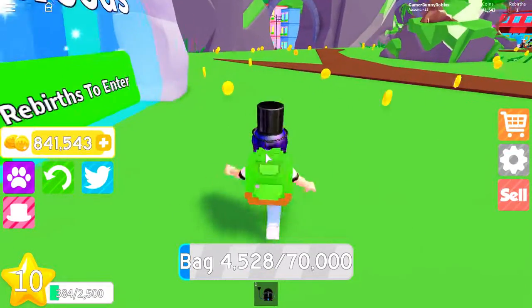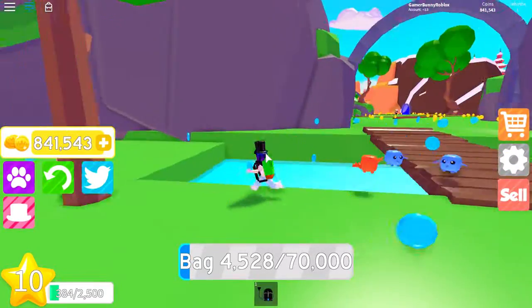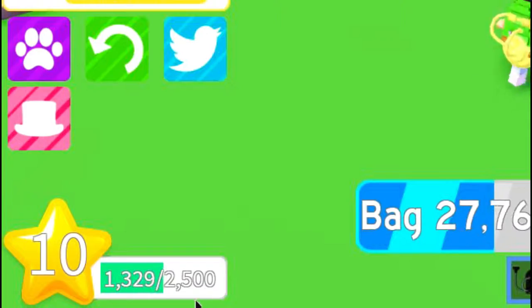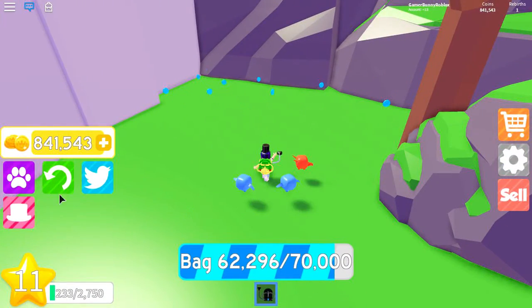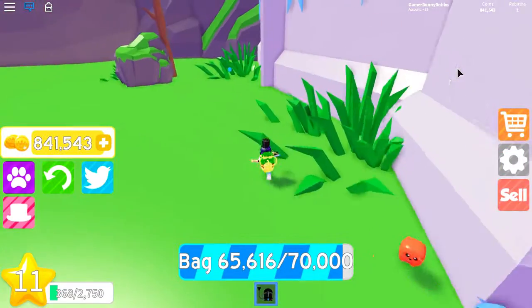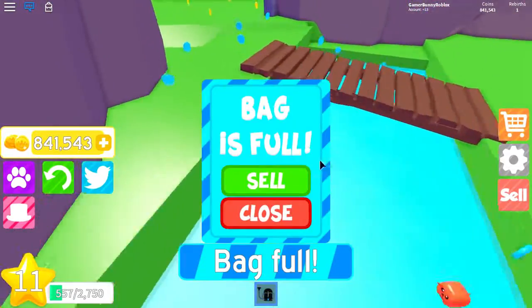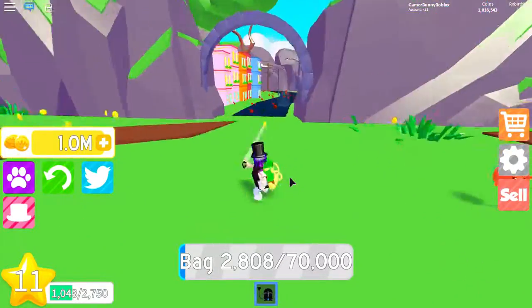The next area is the castle, which is a blue area — this is the best area I've ever gotten. I'm just gonna collect real quick, you can see the bar at the bottom filling up. If you level up you actually get diamonds, and I already got 10 diamonds even though I've only rebirthed once — or maybe it's a default thing. I just sold and I got one million now, that's super duper cool.